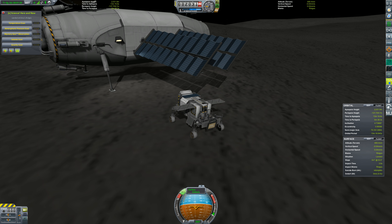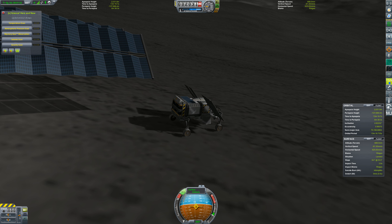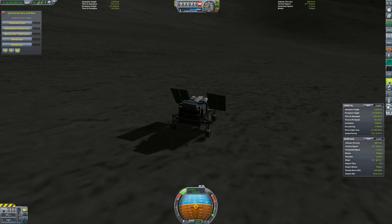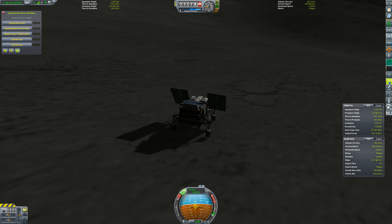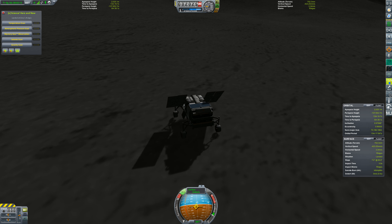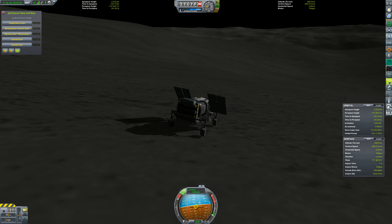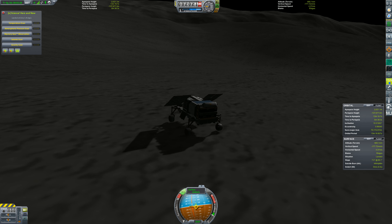Now let's take this rover for a spin. Rovers are kind of a divisive thing in Kerbal Space Program — I'll talk about that next video. But in this case I do actually have a use for this guy. Our rover is remotely controllable, and it is going to scout a better landing spot for our actual manned lander. We can drive this guy around and we can actually get the game to give us longitude and latitude, so that our lander can know exactly where to land. Over there looks okay, but it's getting pretty far away from the base station and far away from the crater too. We really want to be more over there.